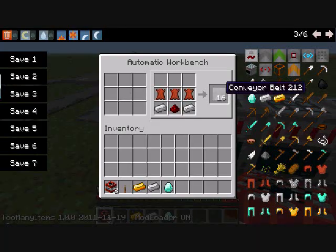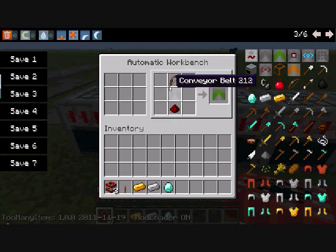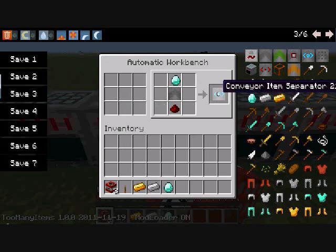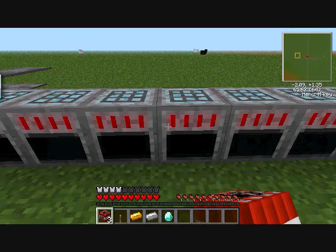For the item ejection belt, you need a bow, a conveyor belt, and a redstone - they're a pain to make. For the detector rail, similar to a detector rail for the minecart, you need a pressure plate, a conveyor belt, and redstone. For the item separator, you need a diamond, a conveyor belt, and redstone.